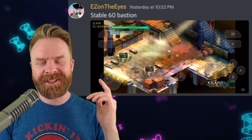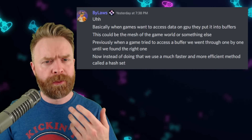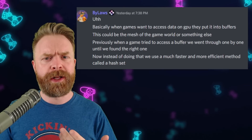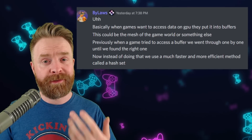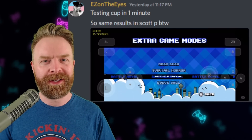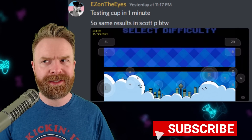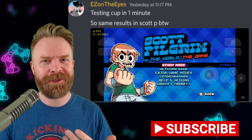Metroid is running a heck of a lot faster and looking pretty darn good in the process. Even Bastion is running at a stable 60 frames a second. For a quick explanation of this improvement at a high level, basically the developers implemented a way for games to access data on the GPU a lot faster. So yes, this is a pretty darn big performance improvement, and I can't wait to see what's next. Based on this pace from the developers, we're probably not going to have to wait too long.